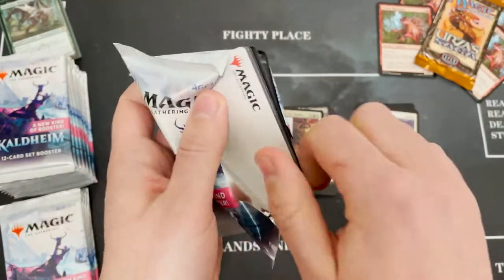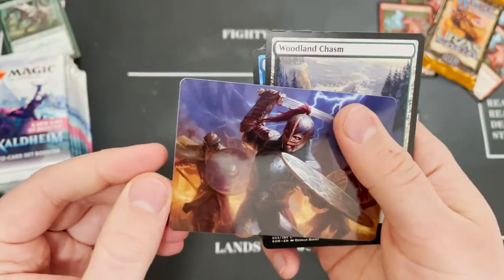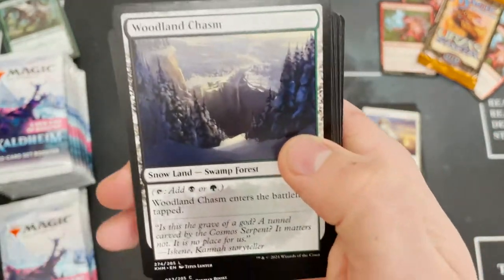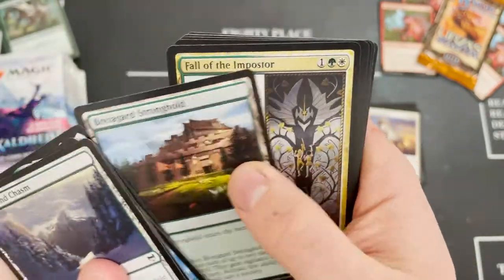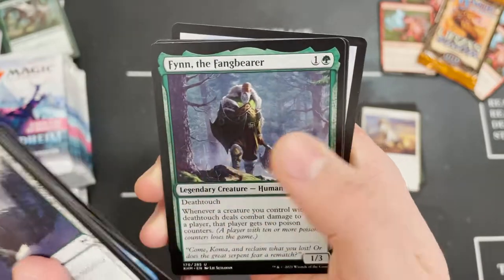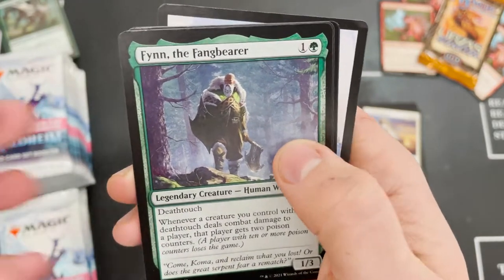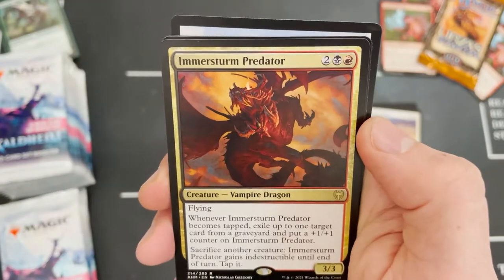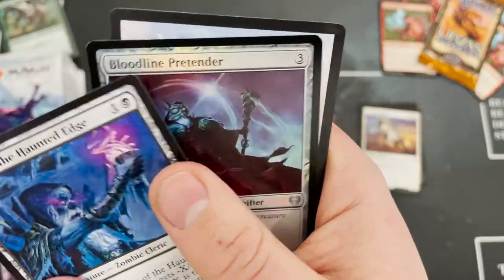Have you played any of the games from Zendikar Rising? Let me know in the comments below. Still no gold card. Flicking through this blue-green-white themed pack — we've got Finn the Fang Bearer again, loves to show up in these boxes. Immersturm Predator, Vampire Dragon.